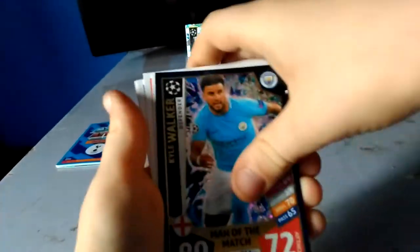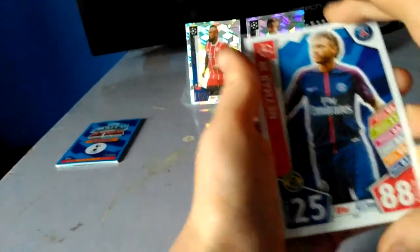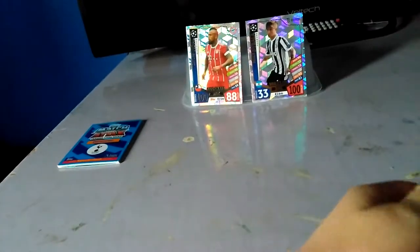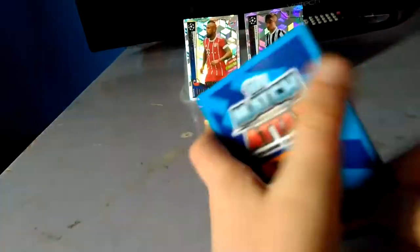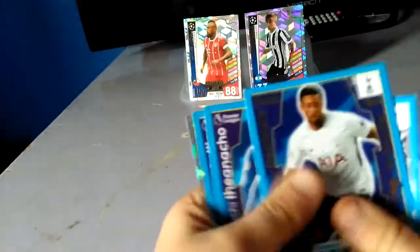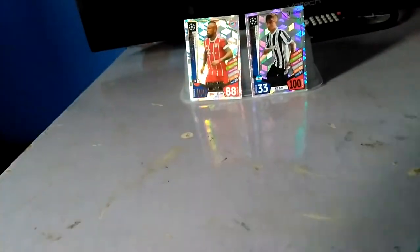Let's just get these packs done. We've got Neymar Junior as well — can't lie about that. Boost badge and Lacazette, and one of their base cards. And a top name defender — Davis — still a pretty good card. Poor pack again.